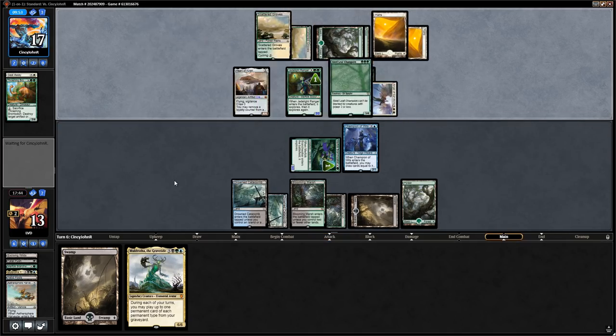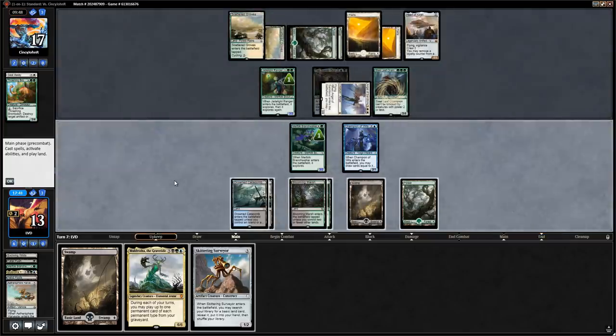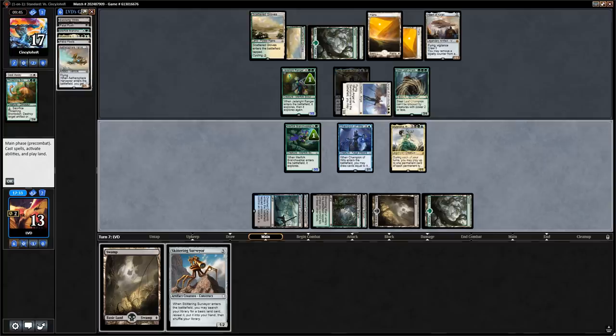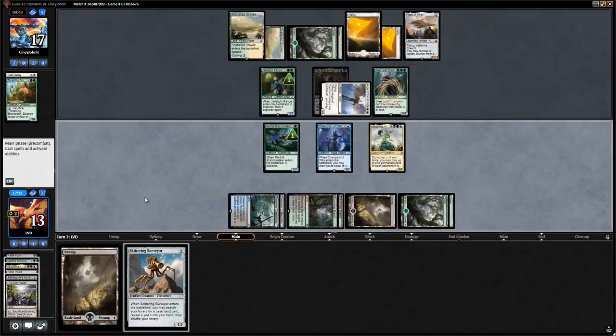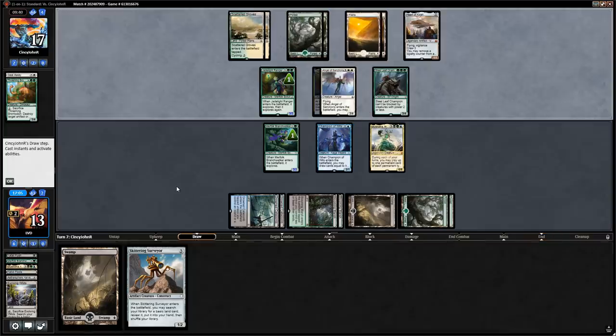Steel Leaf Champion as a follow-up — they're adding quite a bit of power and toughness to the board. We draw Skittering Surveyor — we're just going to run out Muldrotha here, play the Evolving Wilds out of the graveyard, get a Forest, and no attacks for now.